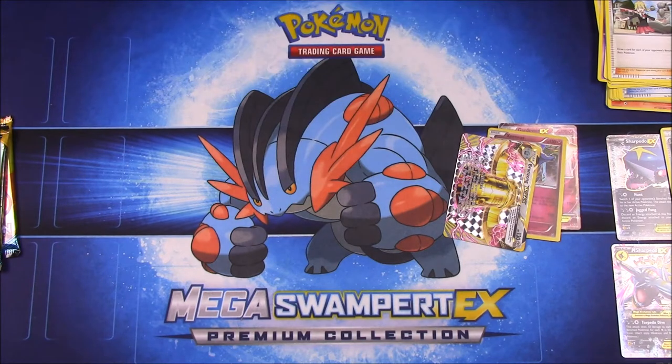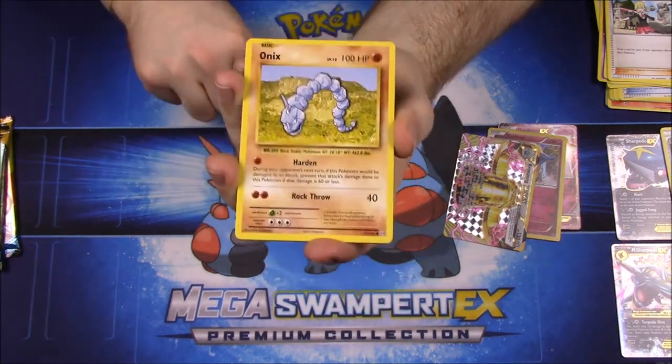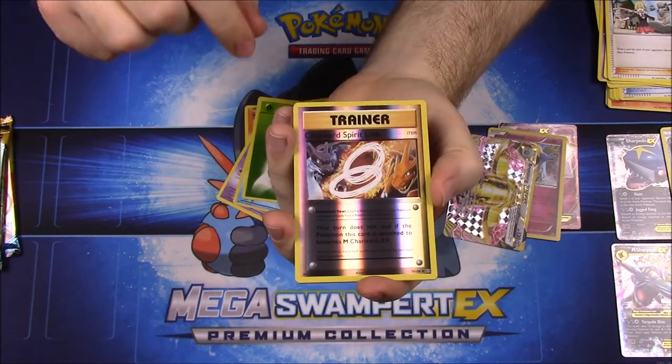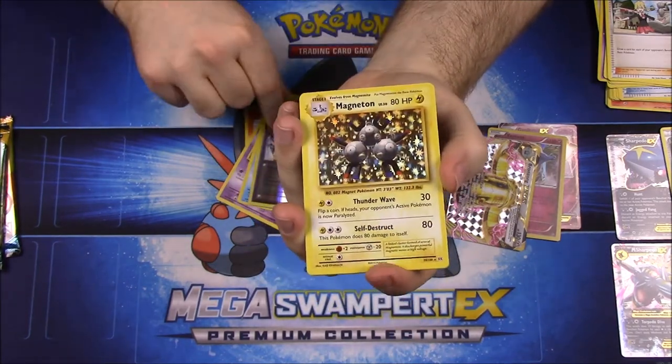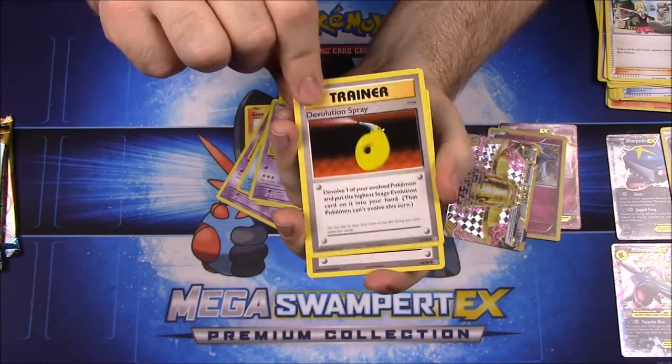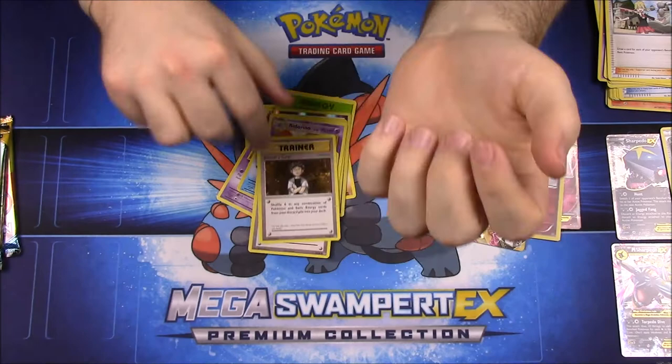Now the Evolutions pack: we've got Growlithe, Onix, Nidoran, Poliwag, Grass Energy, a reverse holo Charizard Spirit Link, a Magneton as the rare, Nidorino, a Devolution Spray trainer, and a Brock's Grit trainer.